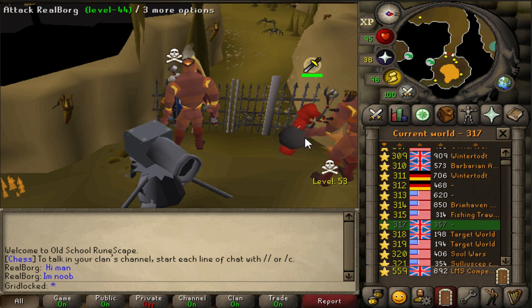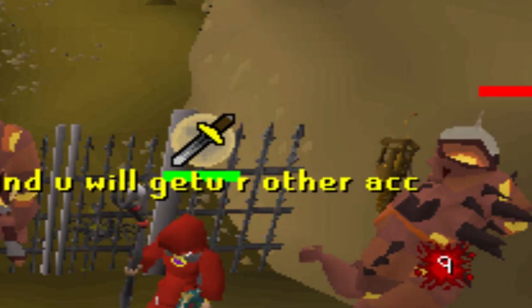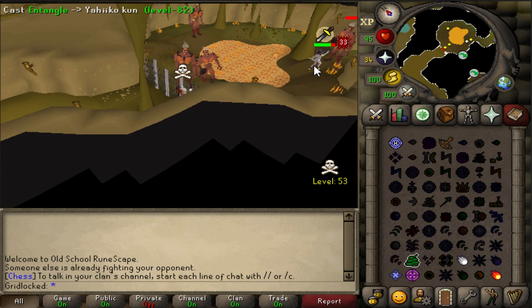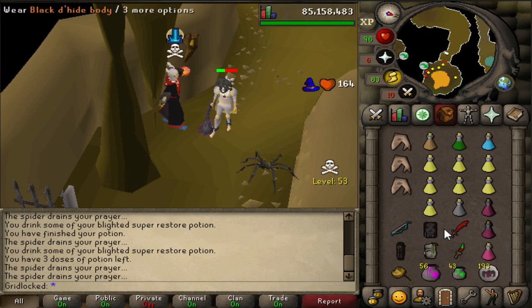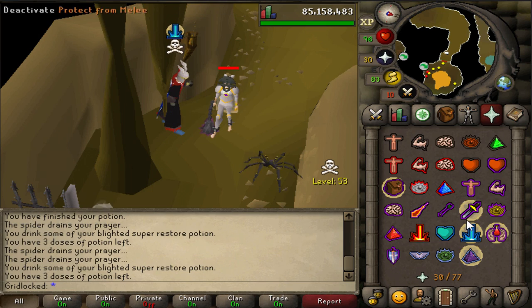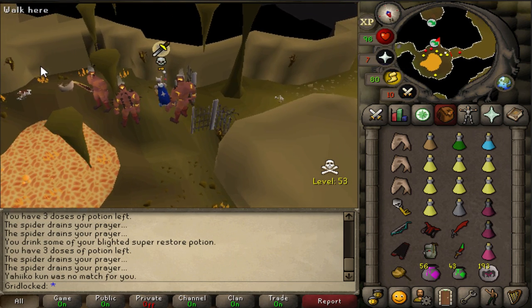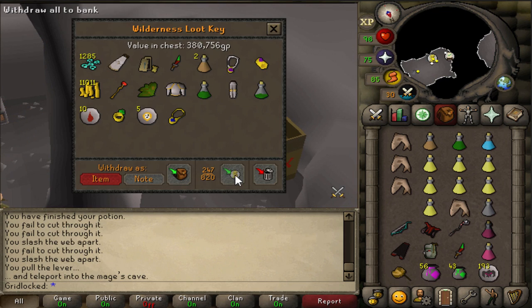I've found a level 44 deep wild cannon. He thinks I'm gonna come PK him with another account - I mean, he's not wrong, and generally speaking I would do that, but I'm not doing that right now. I could totally kill this guy. He smited the crap out of me - well, I was also smited the crap. Look at that. The loot was decent, right? Yeah, 380k. I figured it was gonna be decent.